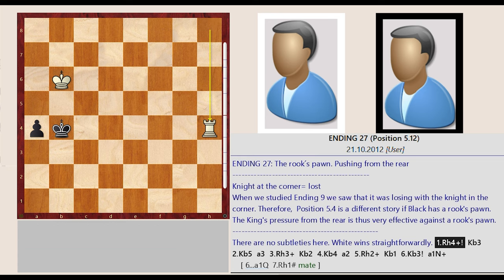Ending 27: The Rook's Pawn — Pushing from the rear. Knight at the corner equals lost. When we studied ending 9, we saw that it was losing with the knight in the corner. Therefore, position 5.4 is a different story if black has a rook's pawn. The king's pressure from the rear is thus very effective against a rook's pawn. There are no subtleties here. White wins straightforwardly.